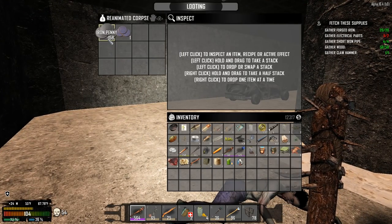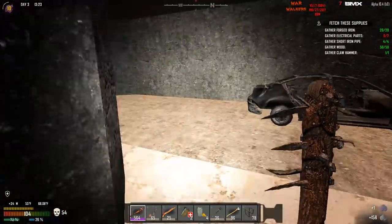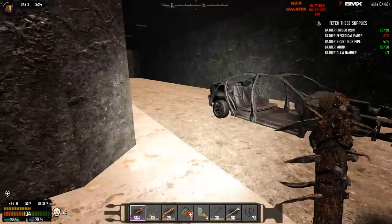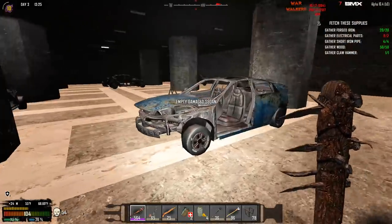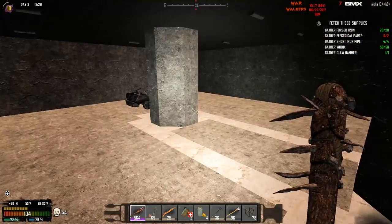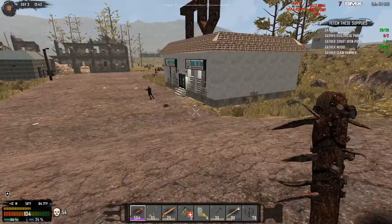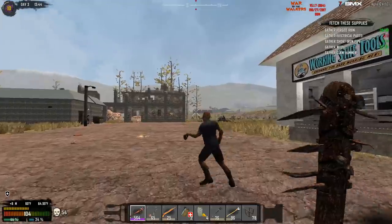Oh my goodness, very nice. This is a little parking garage — am I missing any secrets down here? Let me know in the comments. Got a Working Stiffs tool store down here, a TV store I guess. I'm gonna see what we've got in here — I think I'll break through right here.